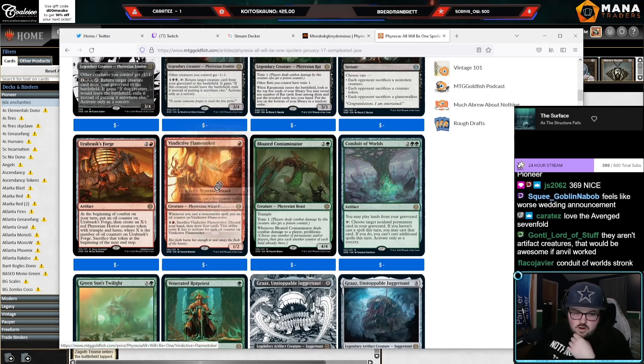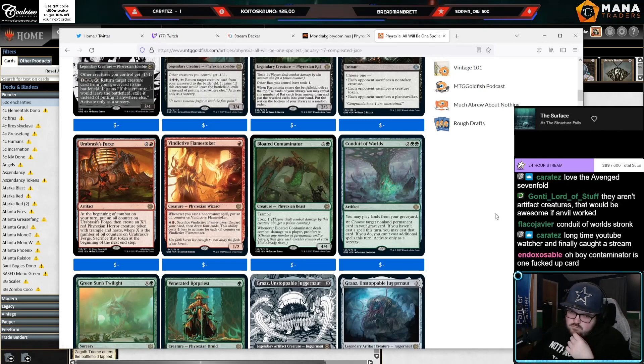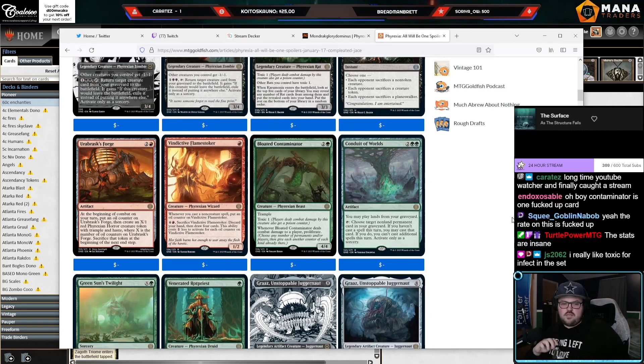I saw this card and I don't think it's very good. 4/4 trample for three, toxic one, whenever it deals combat damage to a player proliferate. Wait — that's a lot of stats. Three mana, 4/4 trample, toxic one, when it hits them you proliferate. That's a lot of numbers — that could be good.